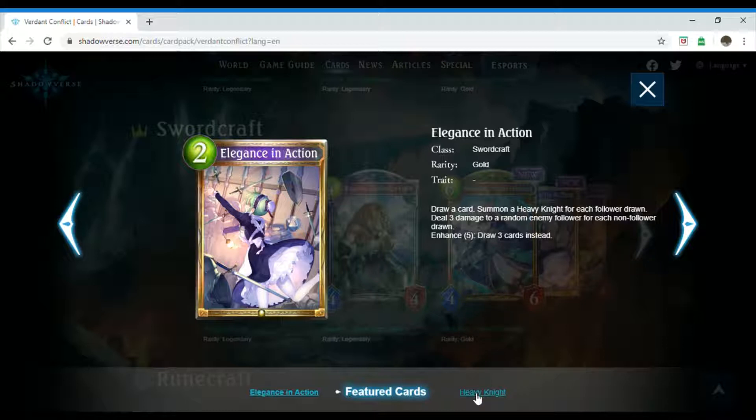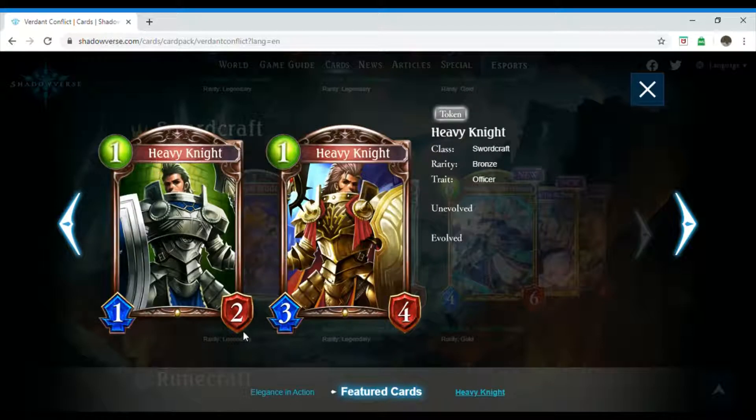For those who don't know what the Heavy Knight is: the Heavy Knight is a one-costing Swordcraft follower. It's bronze and it has the trait Officer. It is a one-two and when it's evolved, it becomes a three-four.